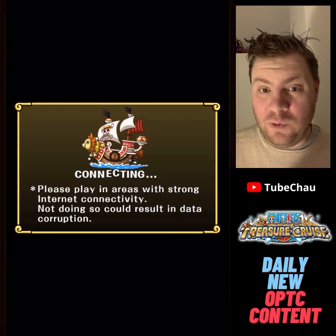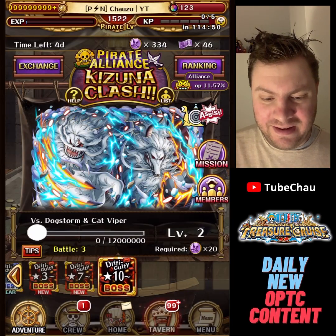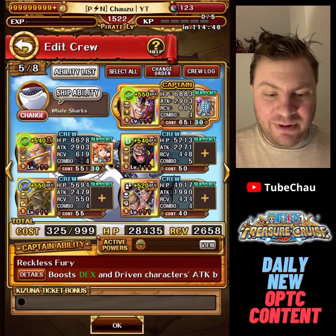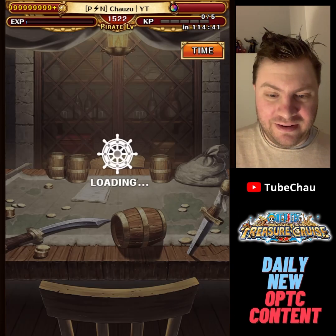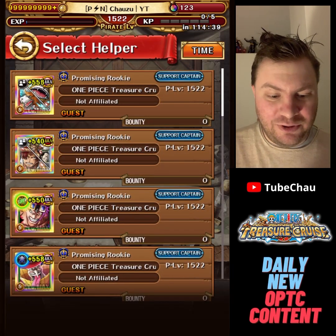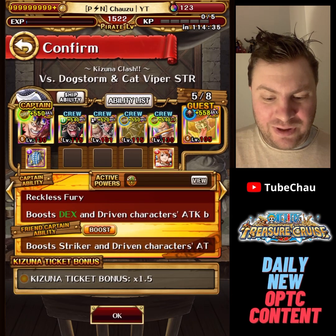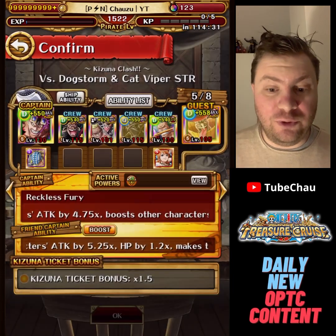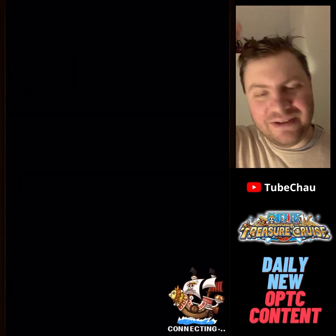So this particular team only works if you have a level 120 plus Kid. Worth noting — everybody might not have that. I have a second team we can talk about after the run is finished. But this particular team requires level 120 plus Kid. And as I said, you don't need a Perospero Friend Captain — any of the friends I showed should work. I know this is something people requested, so I tried to make it work.